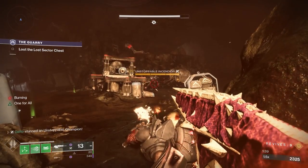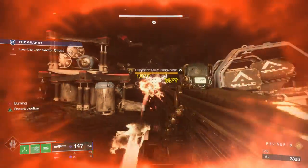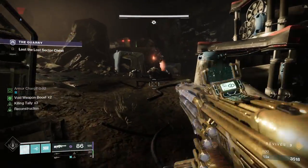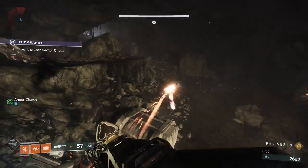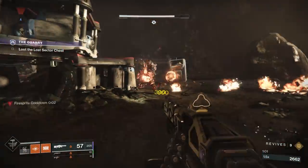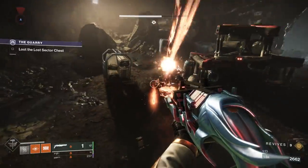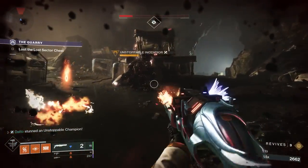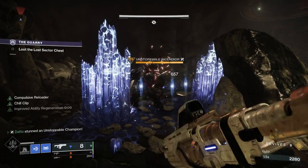With Lightfall, subclass keywords are now able to stun champions, and Unstoppable Champions are the most susceptible to these effects out of all champions in the game. To stun an Unstoppable Champion with a subclass effect, you can Arc blind them — like with a flashbang grenade or the Arc fragment Spark of Beacons. You can Solar ignite them, most commonly done by a Starfire Protocol Warlock, or in Season 20, seasonal artifact perks enabled igniting targets with Firebolt Grenades much more easily. The Root of Nightmares raid exotic Conditional Finality can also ignite-stun an Unstoppable Champion. You can also shatter them with Stasis — that means freezing a target and then dealing enough damage to break the ice.